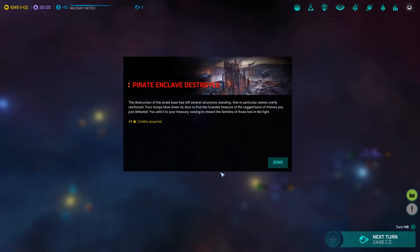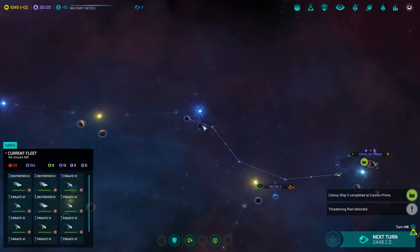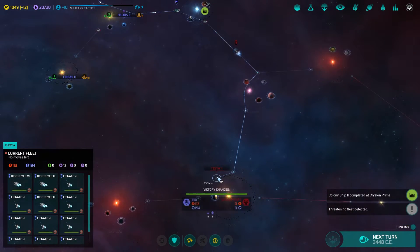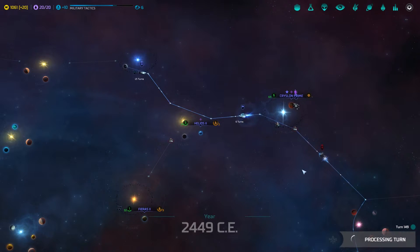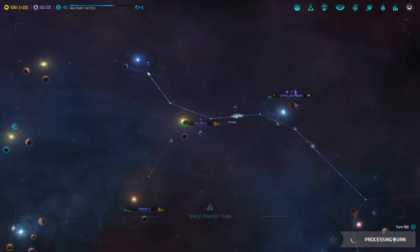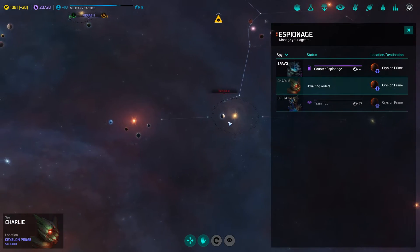One in particular seems overly reinforced. Your troops blow down its door to find the hoarded treasure of the ragged band of thieves you just defeated. You added to your treasury, vowing to reward the families of those lost in the fight. We get some bonus credits — quite nice. Now our next target is of course Testa. We still need to take care of the other pirates. And we have a spy ready, but the thing is I have nowhere to put him right now.